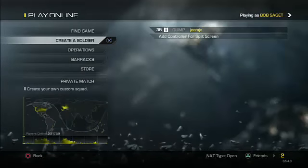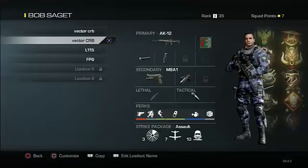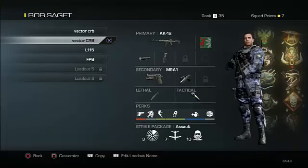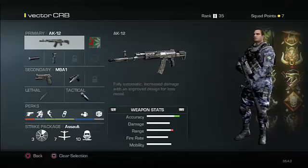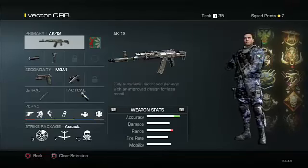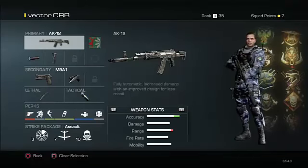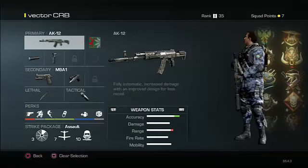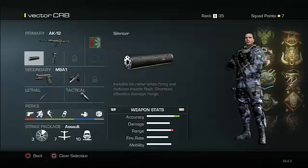My favorite class setup is the AK-12. The AK-12 is a very good gun — it's an assault rifle with fully automatic fire, increased damage, and an improved design for less recoil. The less recoil is really nice on this gun especially.